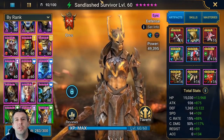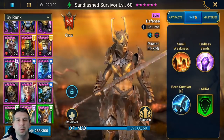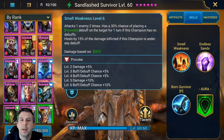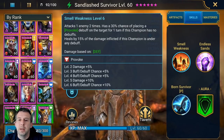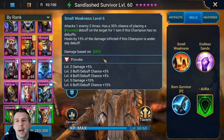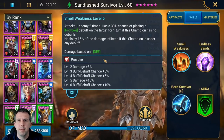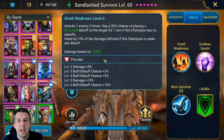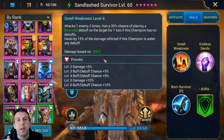Let's get straight into her kit. I gotta be honest — when I first read the skill set of this champion I thought it was okay but I didn't fully understand it. She has an A1 with provoke on it, useful in all dungeon content. She attacks one enemy two times; when booked up she gets a 50% chance to place a provoke debuff on the target for one turn, but only if this champion has no debuffs. It heals by 15% of damage inflicted if this champion has a debuff.